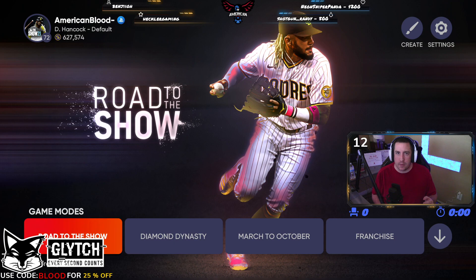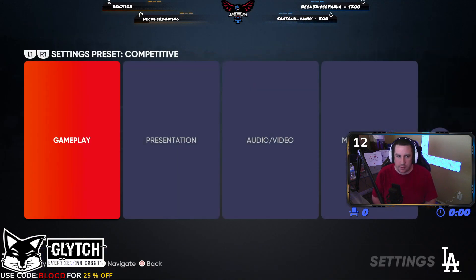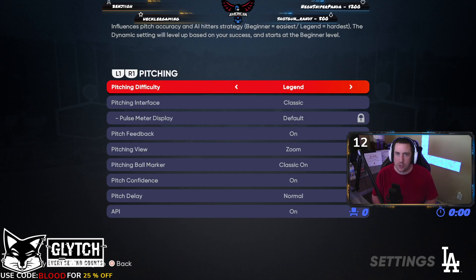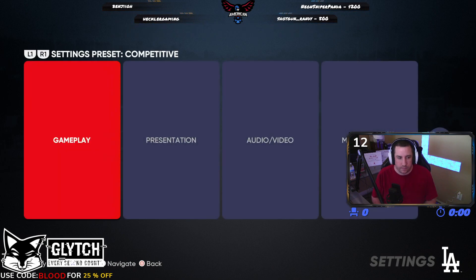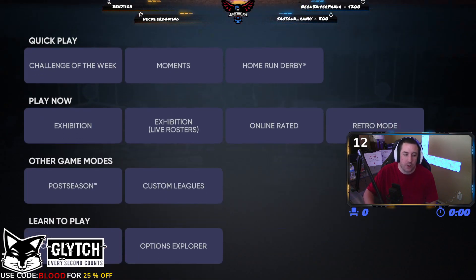The first step you want to do is make sure that you have your hitting settings and your pitching settings both on Legend, because you get more XP the higher the difficulty.